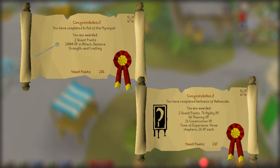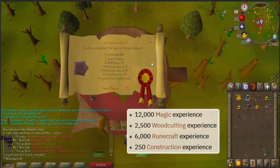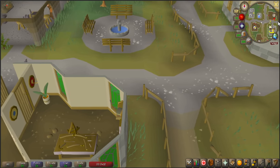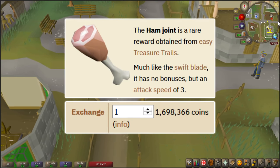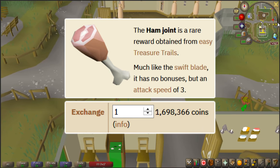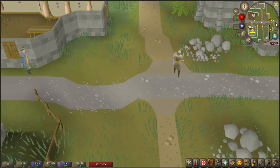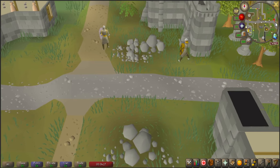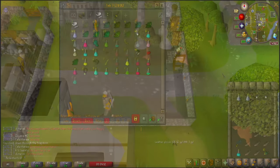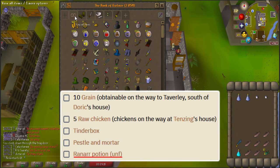Alright, on to the route. At the end of the last episode, we left off finishing up the Eyes of Glouphrie quest before doing an inventory of HAM storerooms. After that, off-camera, I did the easy clue scroll I got from the HAM members, and I actually got a ham joint from it worth around 1.65 mil, because it's one of only three weapons in the game with a three-tick attack speed. Now it's time to prepare to overlap the Troll and Karamja quests. Eadgar's Ruse requires an unfinished Ranarr potion, and I already turned all of mine into prayer pots.